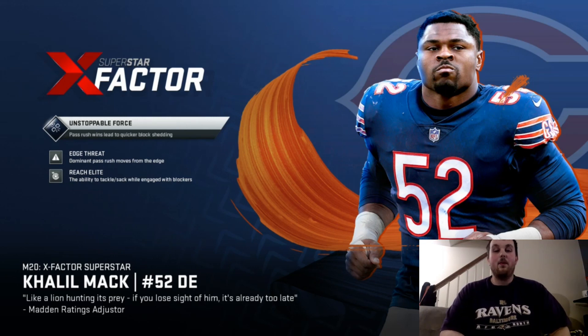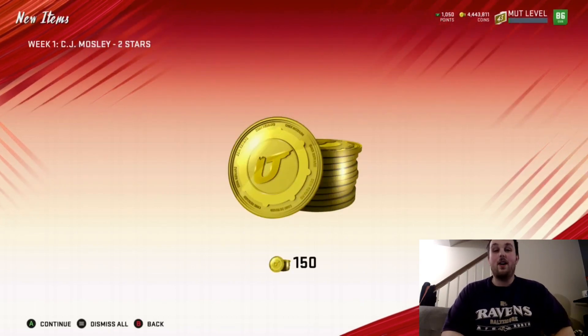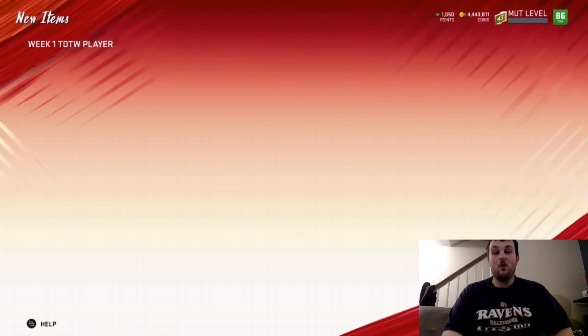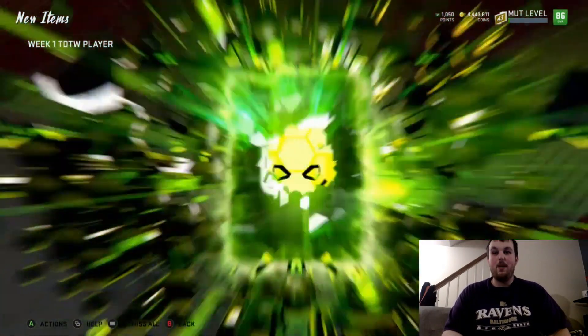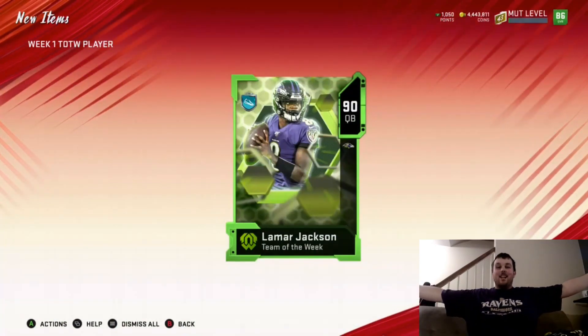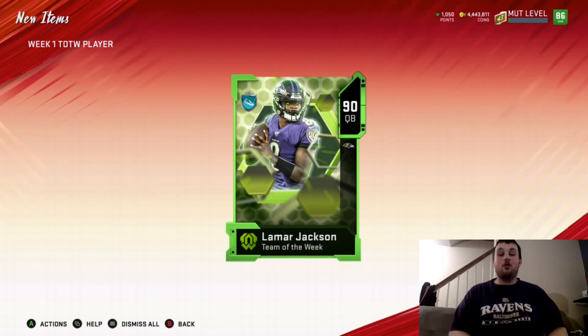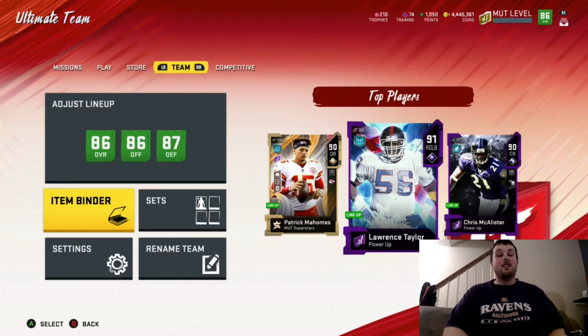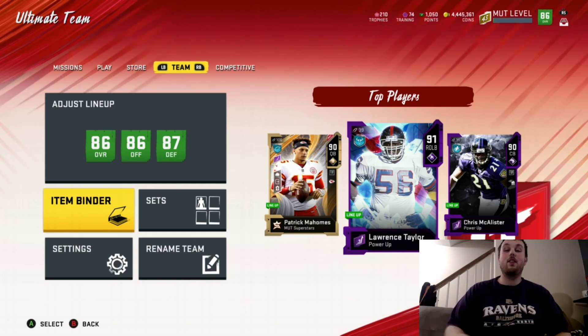I just wanted to see who my free gold player was, just to make sure it was for Week 1 and not like preseason or something. And it automatically opens the pack — that's why I recorded this, because it was very epic what I got. I got 90 Lamar Jackson as my free Team of the Year gold player. I couldn't have been more excited. That was an incredible pull. I just had to put this video together real quick to show me pulling the 90 Lamar Jackson.